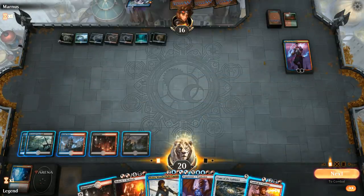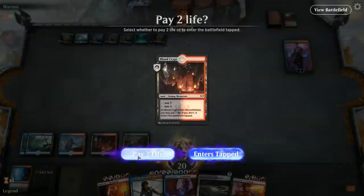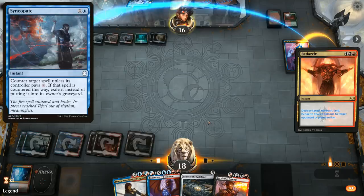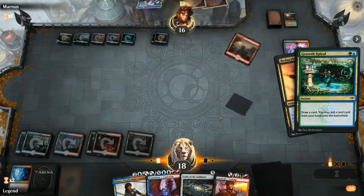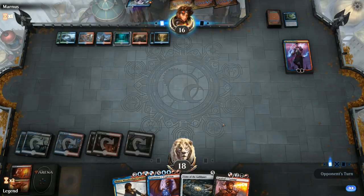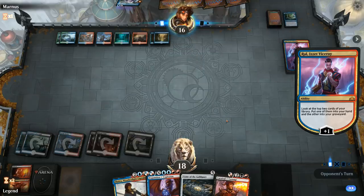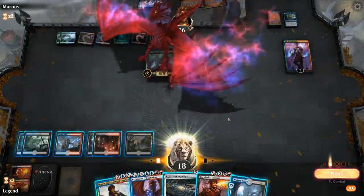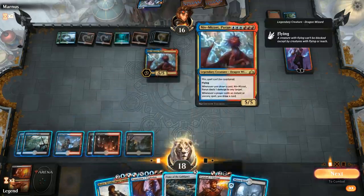Opponent takes two damage there. We Bedazzle the Azcanta in our main phase, and deal two damage to Ral as well to prevent him from ultimating. Opponent only had a Growth Spiral, so Azcanta is gone and Ral is further from ultimating. A resolved Niv-Mizzet is going to be hard to beat—this is a card we need to take away with Thought Erasure. We can play Jhoira without letting them draw extra cards; same with Tome. We'll lead with Tome, then Ral.